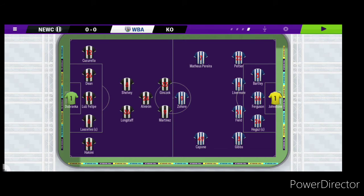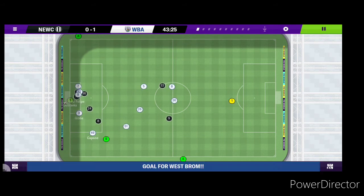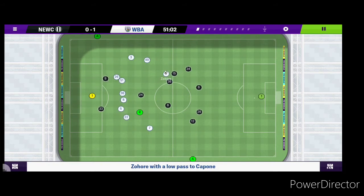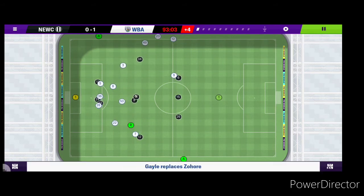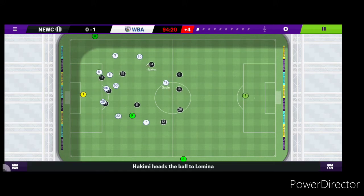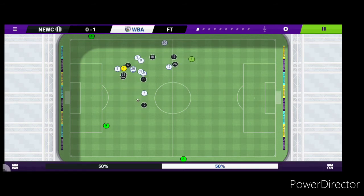Home again against West Brom. On a decent run at the moment so let's build on this. West Brom with a late corner before half-time — Gibbs takes the shot and it rebounds off Dupravka into his own net — 1-0. Newcastle trying to get the equaliser — Martinez plays it wide, good ball to Ginsek, good save. Newcastle late on trying to get something — Shelby fouled, a few corners, and that's it. Disappointing result as Newcastle lose at home 1-0 against West Brom.